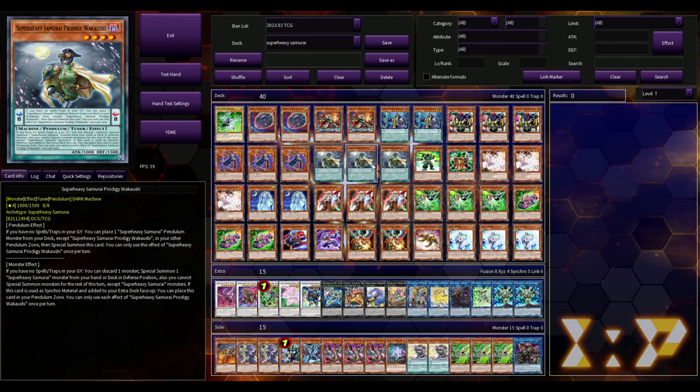The Purrely player may just summon Purrely, you Ash them, and they're like, 'Okay, that's great — I can use another quick play, get out Lovely, get my search.' They know you don't have another Ash. Unless you've got something like Droll to hit them, then it's a turn skip. But you're not always guaranteed that.